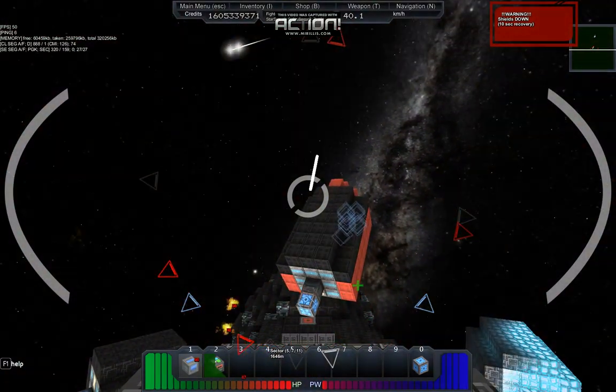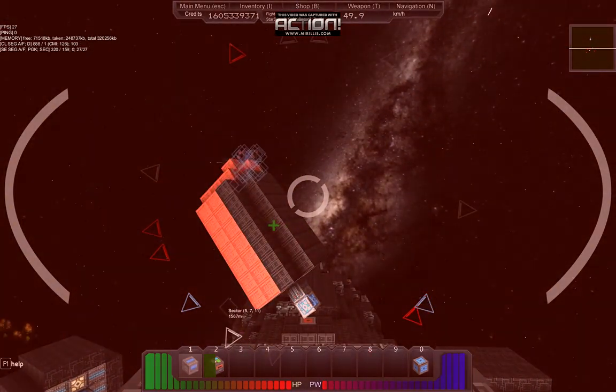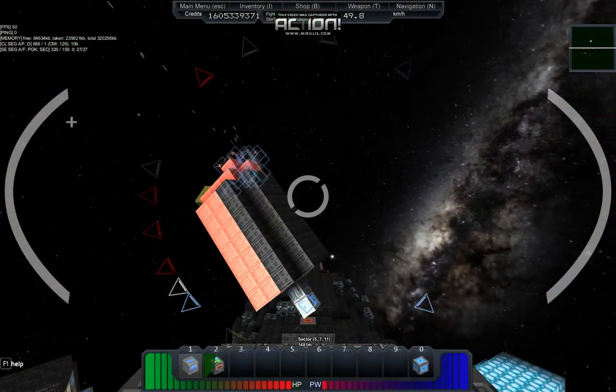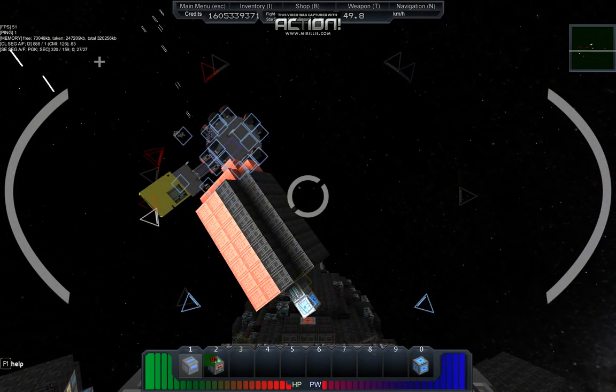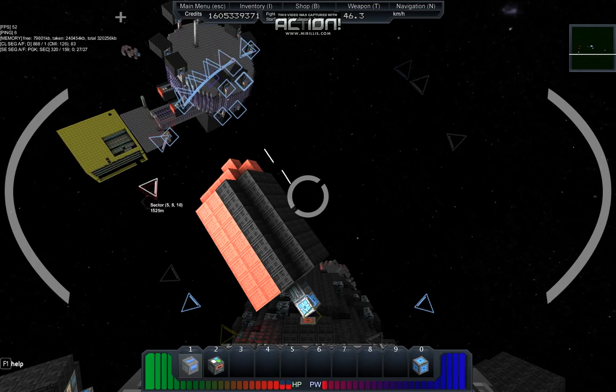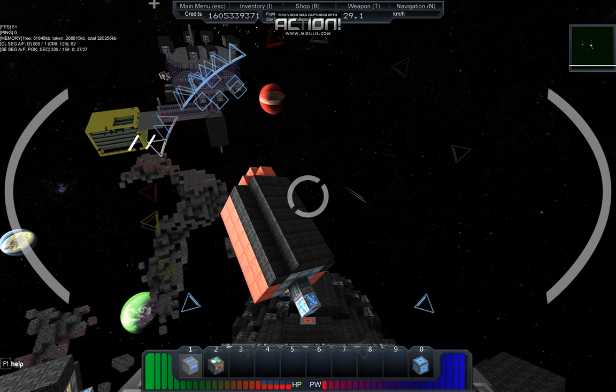We should get even closer. They are tearing us up — so level five is pretty difficult. Give us some cover while we recharge our shields. There's an asteroid, but at least there's no collision damage.